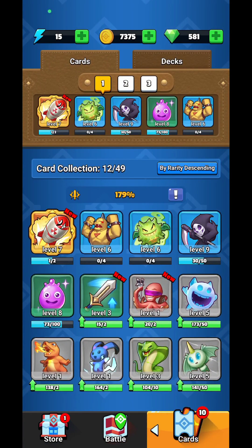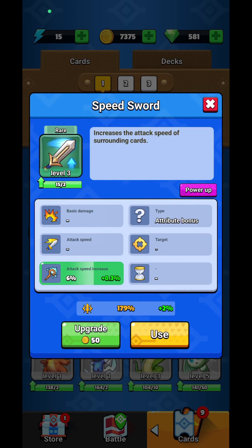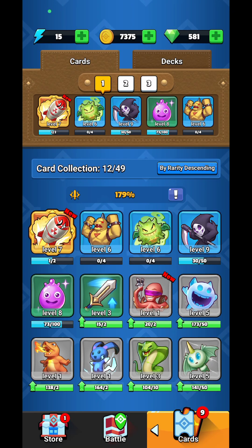Before I jump over there, let me show you these cards. These are going to be the main cards. You are able to level them up — you're going to increase their level and increase the stats: attack speed, basic damage, and so on. Different kinds of attributes depending on the rarity.